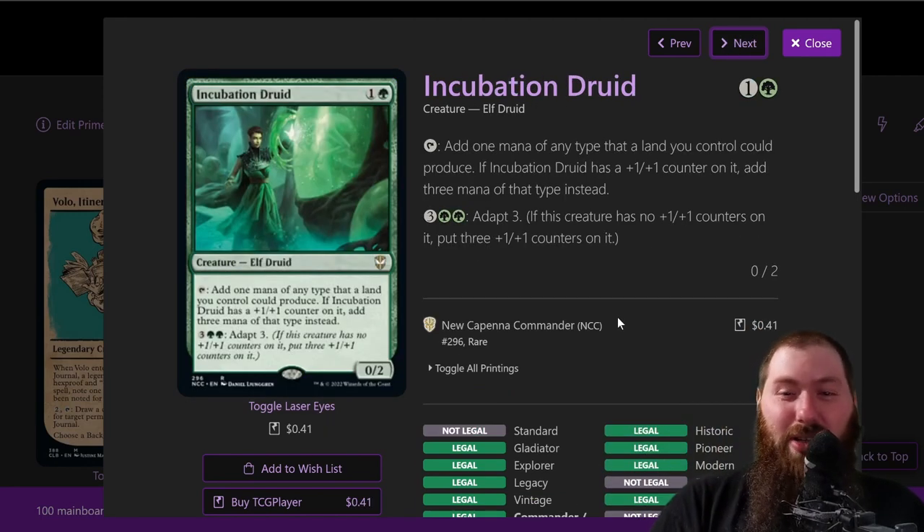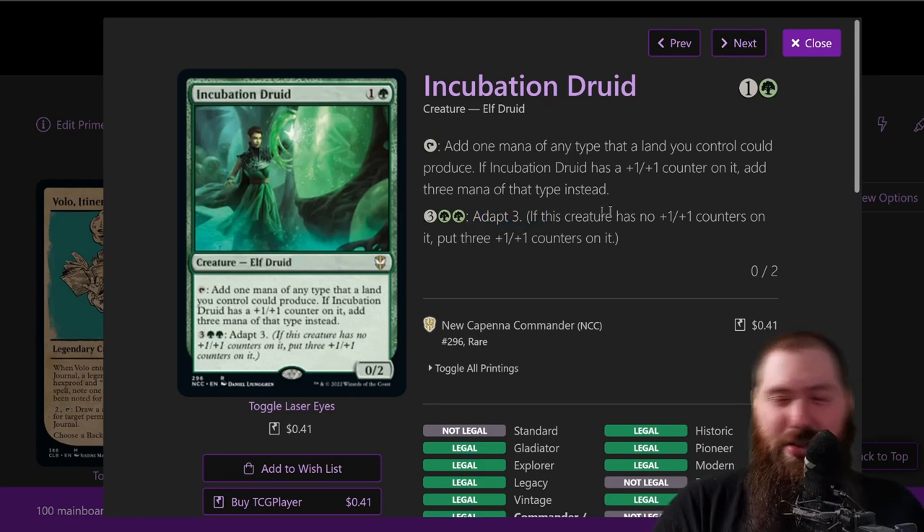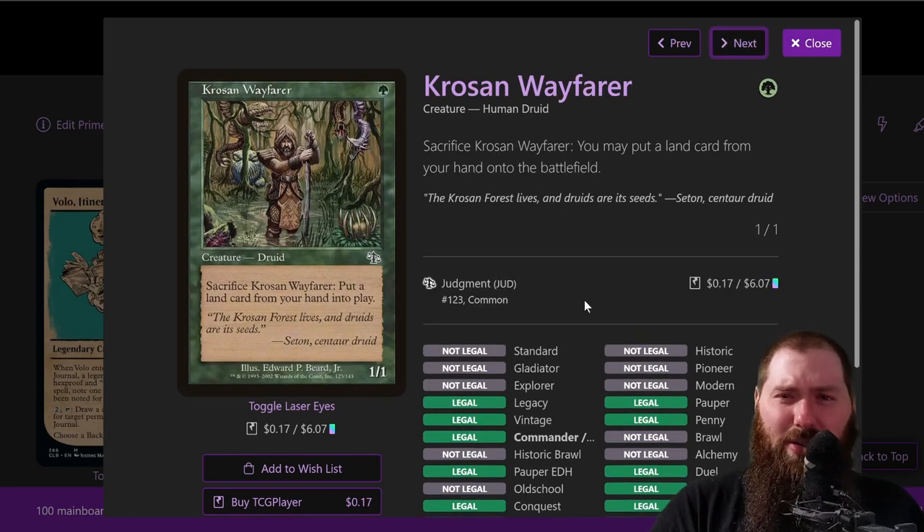Incubation Druid — a fairly simple mana dork. However, with Master Chef on the field it becomes a two-mana three-mana-producing source, because it enters with a one-one counter from Master Chef and can then tap for three mana of any land you control. You don't have to pay the adapt cost. It's an elf druid. The Merfolk one allows you to untap another permanent — mainly Volo — but also works as a mana dork untapping lands. It can untap Sol Ring or whatever, and it allows you to untap Volo to draw more cards.